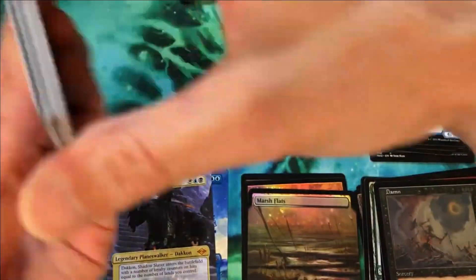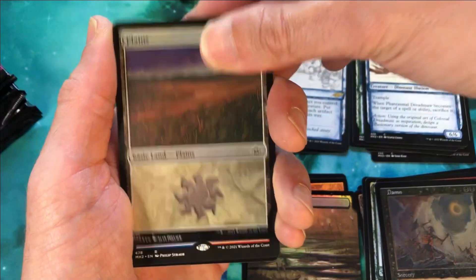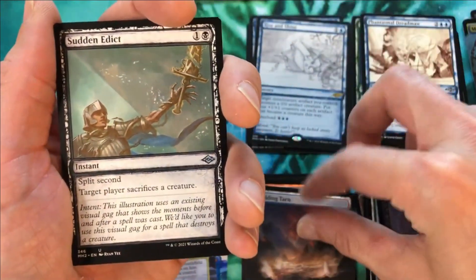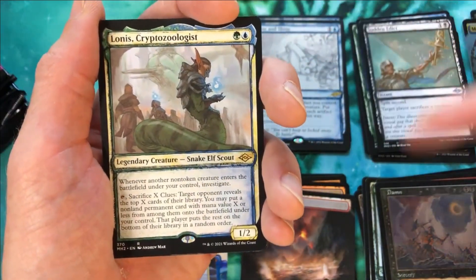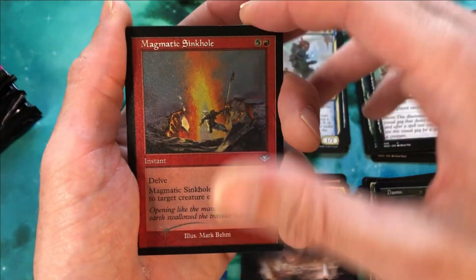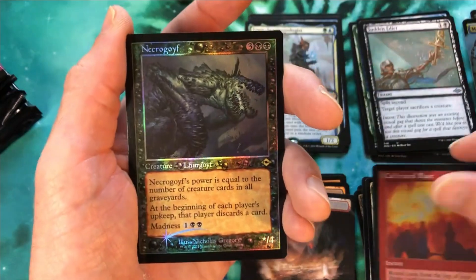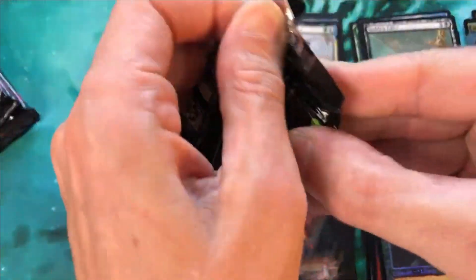Pack number six — the halfway point of the box. Etched foil Plains, another fetch land — extended art Scalding Tarn. Wow, that officially sets our record for the most fetch lands in a box. Previous record was four, so that's our fifth. Cryptozoologist, Soul Snare, World Weary, Magmatic Sinkhole in the etched foil retro frame, Calibrated Blast etched foil, and a foil retro frame Necroglyph. We've got a Scalding Tarn — not going to complain at all.